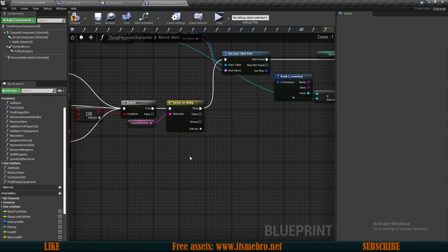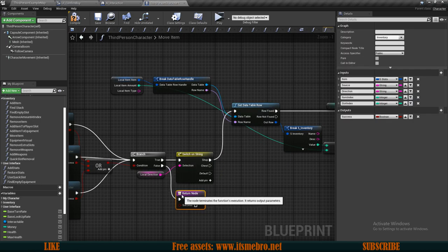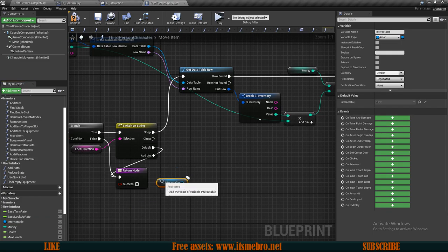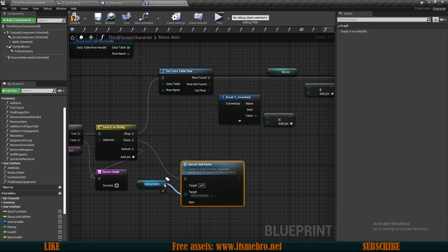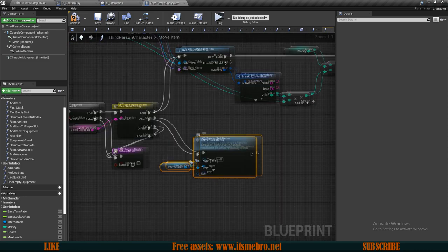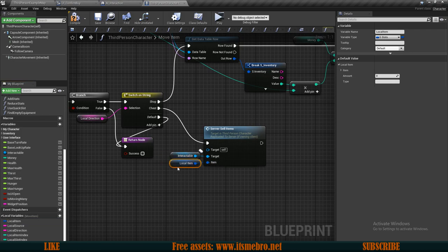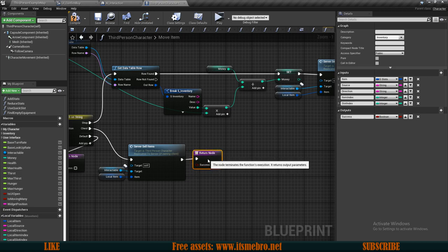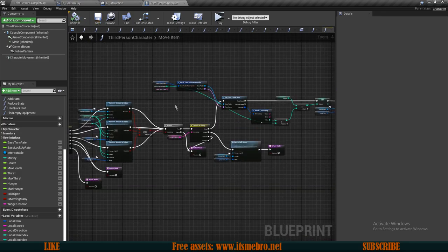From the shop we can go up to add money and add item. From the false we probably want to return false, and we want to do the same from our default route as well. For the chest we want to drag in our interactable and run our server sell items using the interactable as target, with the item being our local item. At the end we can simply return true since we did all the checks already — so now we can compile and save.